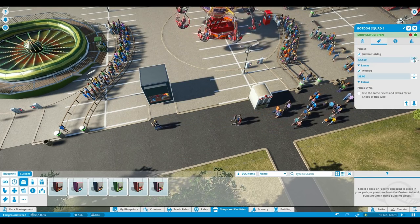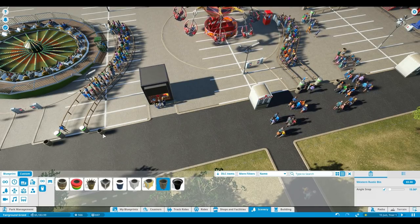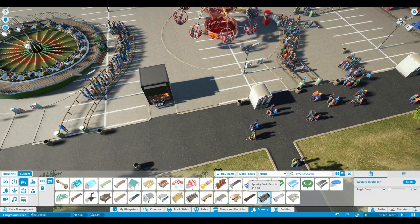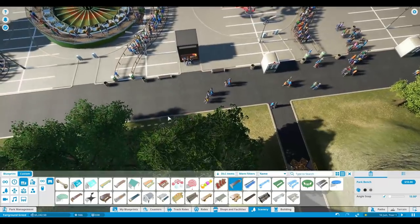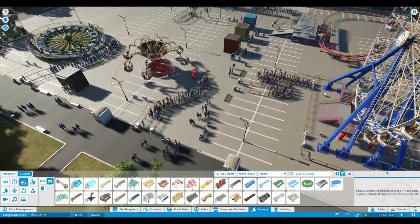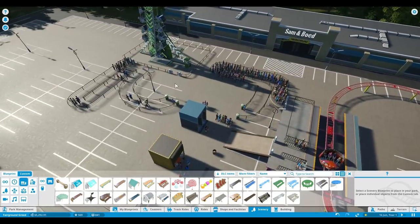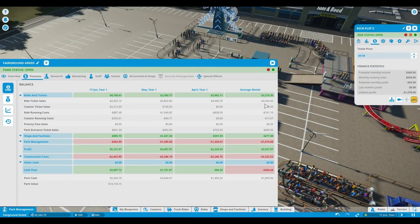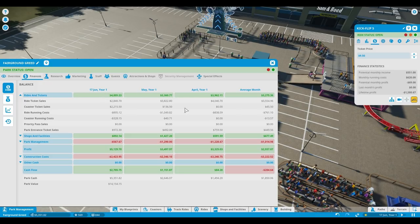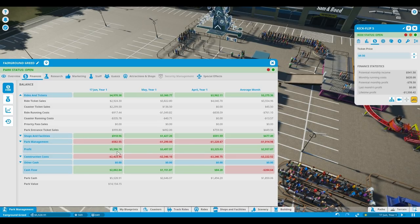Let's build it right in the middle, make it a little bit more expensive, and buy a bin and some benches. How are we doing right now? Still 1427. That should go up, right? Let's go to park management finance — average per month, average of June 17: ride tickets 4,000. Oh, profit 5,200! This is going so well!